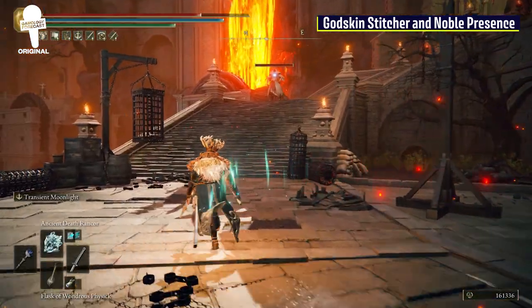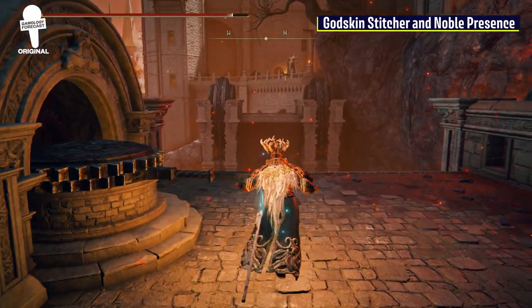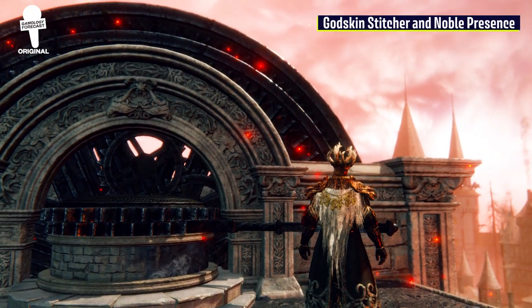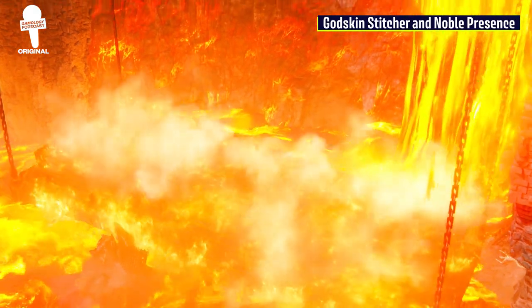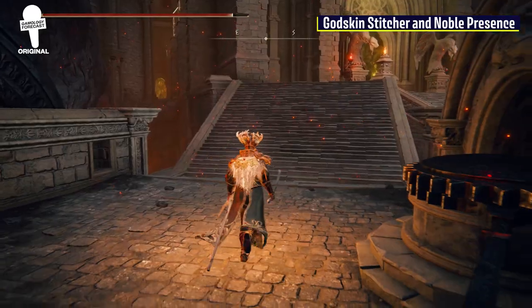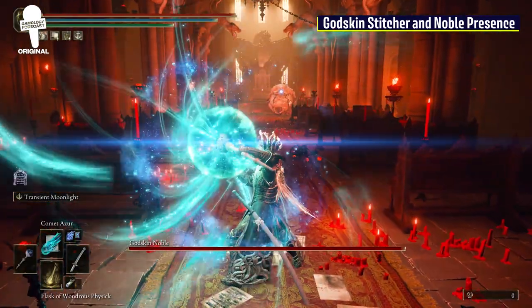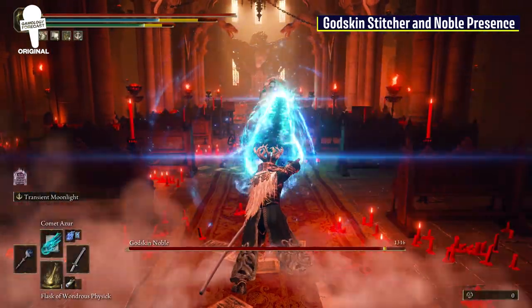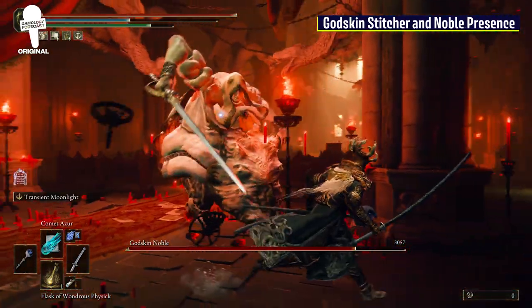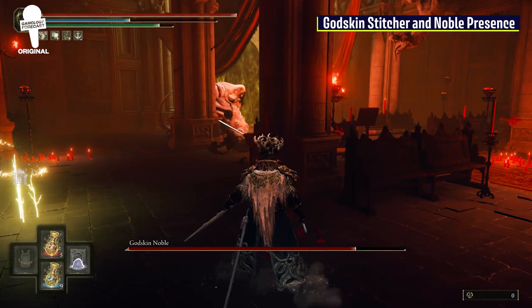Head up, take a left, go up the stairs, and make sure to raise the bridge. It can save you a lot of headaches and time, so make like Shia LaBeouf and just do it. The next step is to head into the very obvious boss arena, where you will have a rather large and in-charge boss waiting for you — the God Skin Noble, which has incredible music, so just wanted that to be said.